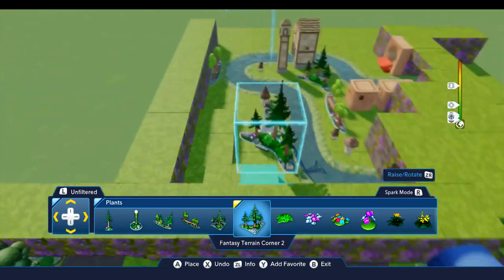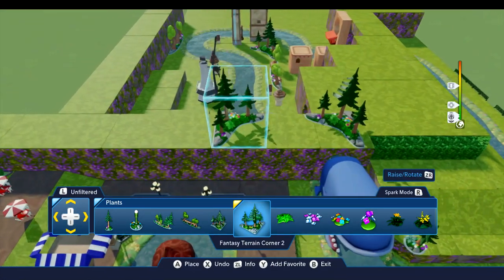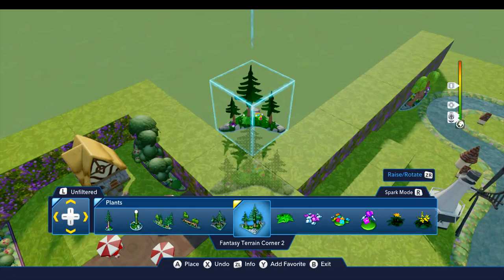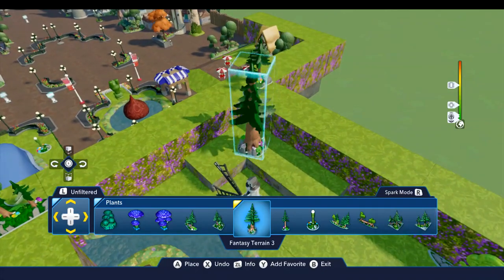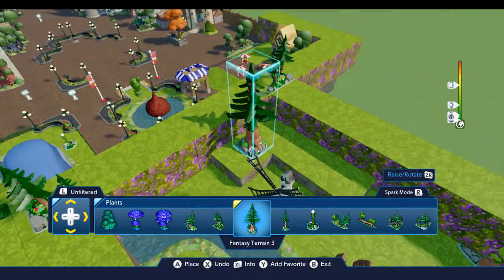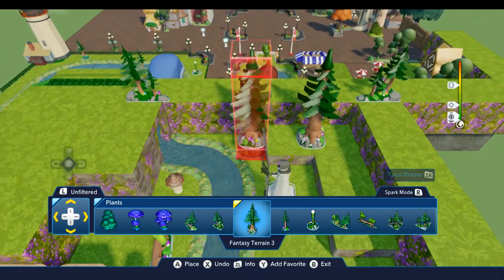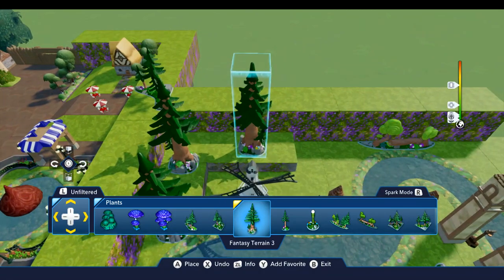Then we'll add in a few more trees — this one's going to sit right up here about like this, the next one is going to sit right up here on the end lined up with those blocks like that. The Fantasy Terrain 3 — we're going to put some of these down in here. I'm going to orient this one sitting on top of that seam like that, and this one will sit down here on the base like this. We're going to place one up here on this block right on this seam like that.